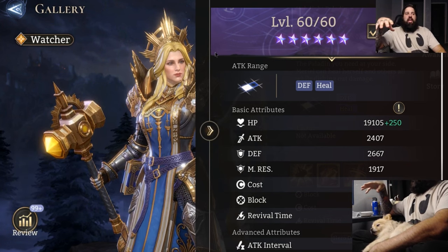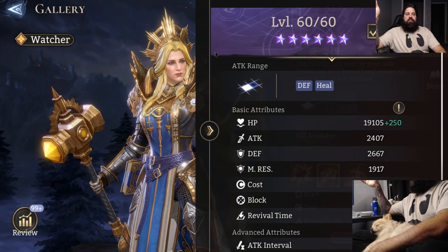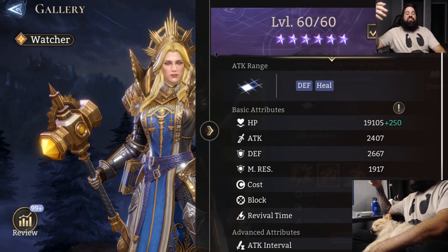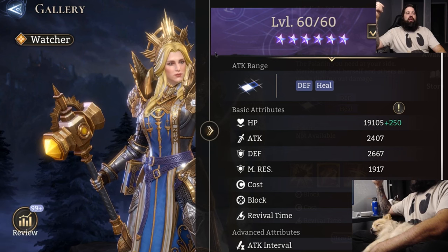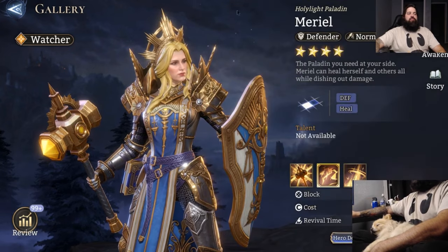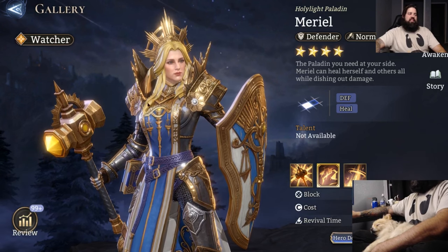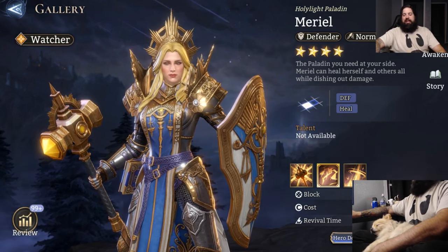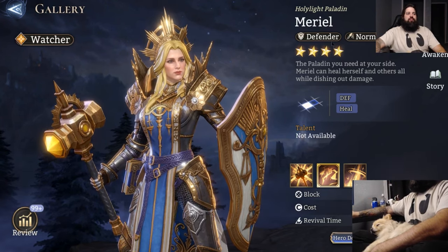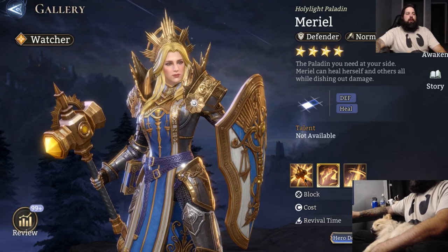Certain things in the campaign you'll notice she's not tanking as much damage from, and if you use her in Dragon you'll notice she does not die quickly, which could give her some interesting benefits there. Her legendary counterpart with enormous MR is Azor the dwarf — apparently hammers equal magic resistance in this game. Muriel is a defender but she is also a healer, giving her one of the most unique roles in the game.